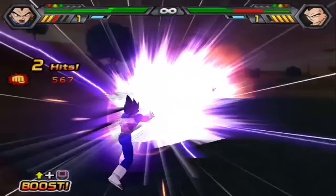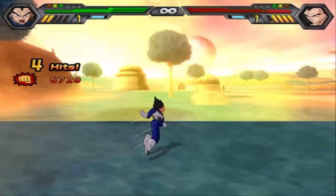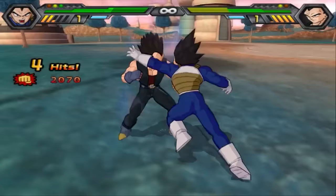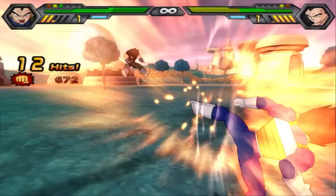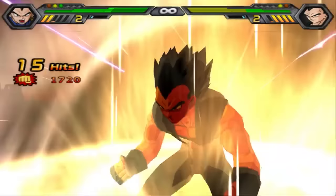Whereas in Xenoverse 2, combos can just choose to not end. Whether someone is stamina broken or not, you can just do two health bars' worth of damage. There's no damage drop-off, and there's no end to the combo.